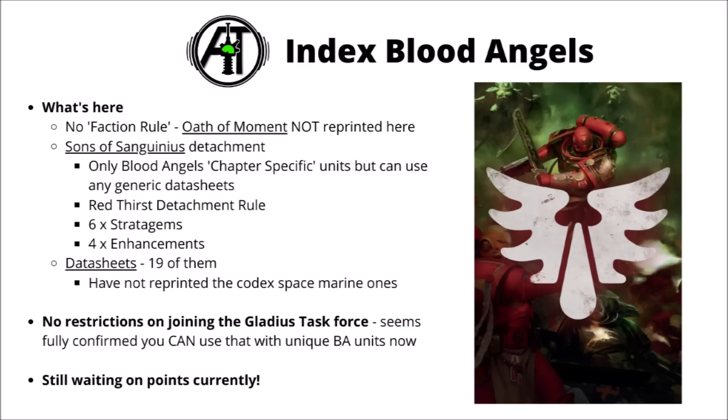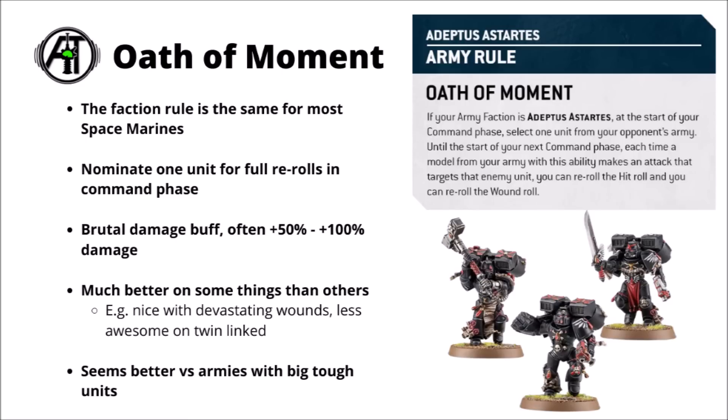At time of recording we are still waiting on points — we won't really know what's good or bad competitively until they come out, but we can certainly get a strong idea of how the army works. For the Faction Special rule, as with the rest, we have Oath of Moment: select your target and get full rerolls to hit and wound against it, either at range or in melee. This is quite a strong damage buff for Space Marines. For Blood Angels in particular, it's quite handy for things you're thinking about charging with Sanguinary Guard — their Strength 5 and Damage 2 melee means that without a plus 1 to wound on the charge normally, those rerolls will be quite big.